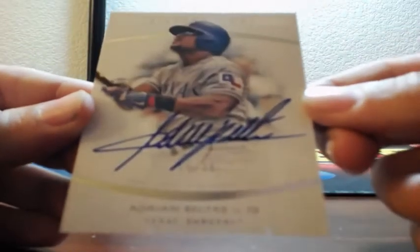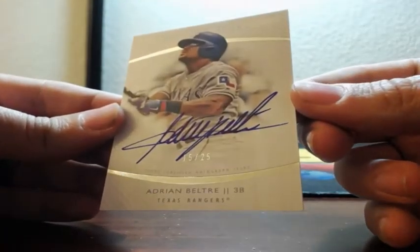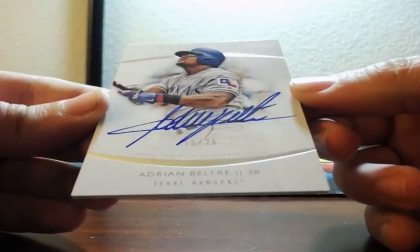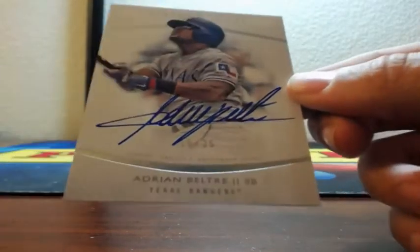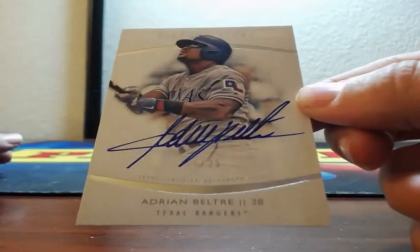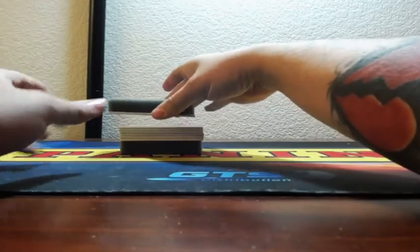Right off the bat for the Rangers — Adrian Beltre. 25. I believe these are called the Diamond Autograph. I'm just making it up. Texas Rangers first on the board, Adrian Beltre. It wasn't called that before — that's what it's called now.